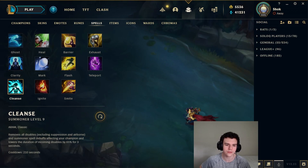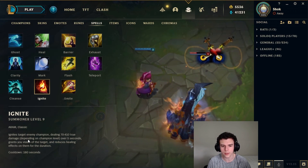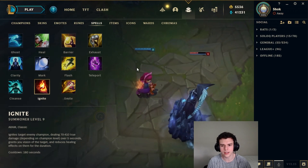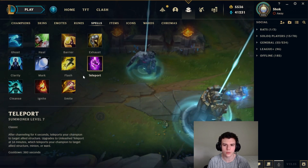Ignite is actually really really good versus assassins. Ignite sort of functions as a defensive summoner a lot of the time because it means they basically need to be at higher HP than they would normally have to be when they all-in you. Maybe before they could tower dive you at half HP and still get out alive — now that would no longer be the case with Ignite. Ignite scales really well, acts as a deterrent in the early game, and has a low cooldown. If I'm not taking Exhaust, I'm probably taking Ignite.